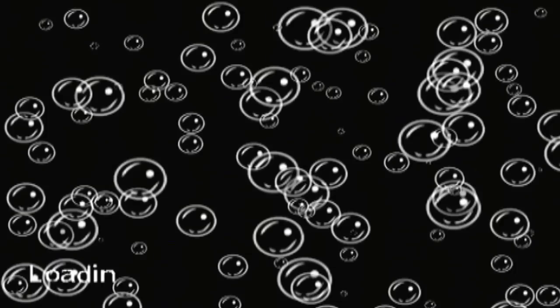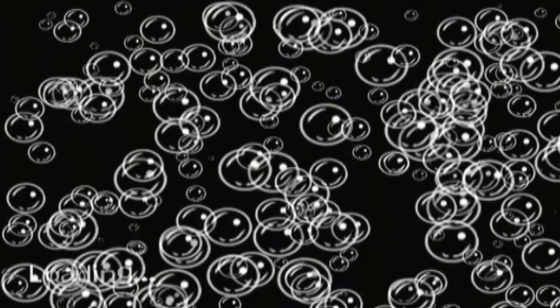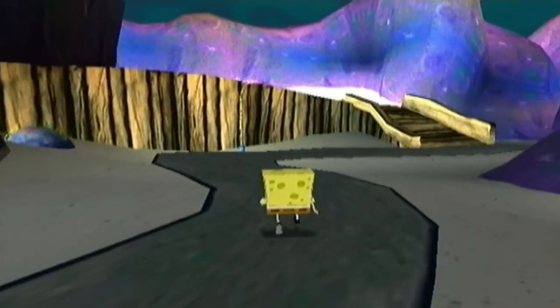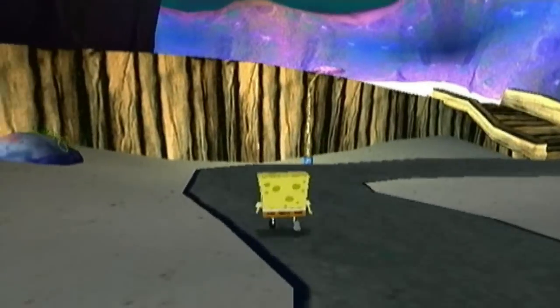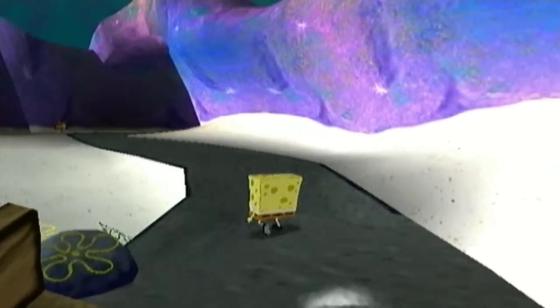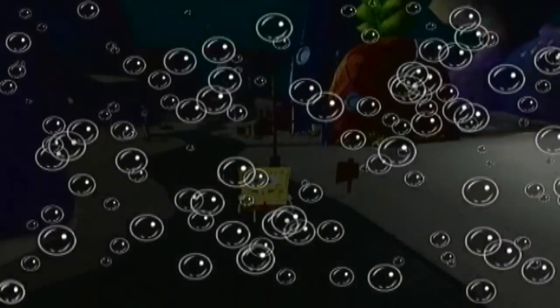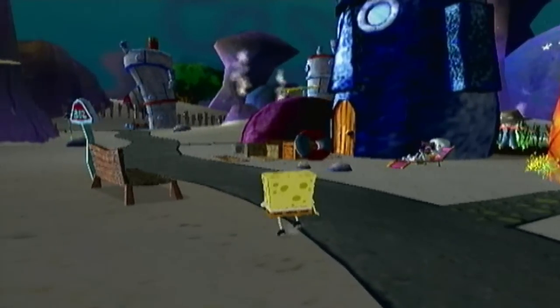At this point we are now supposed to go to downtown Bikini Bottom to help Mr. Krabs with his plan, whatever it is. But there are actually two different things you can do — you can either go to downtown Bikini Bottom, or there's something else you can do before going there. I'm going to do that now: let's go check on Squidward, because as he said before, he's having his yard sale.